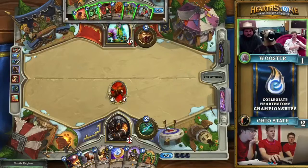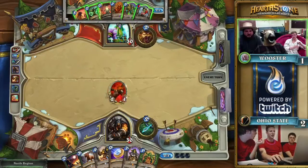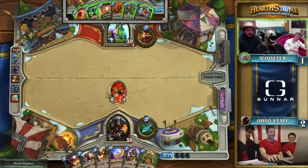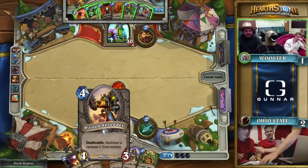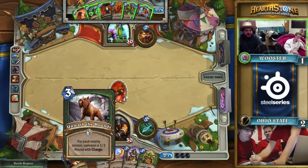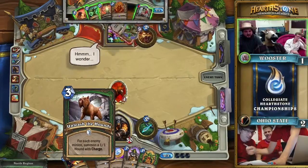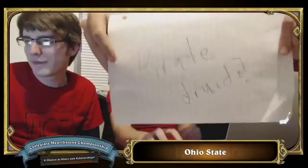That's a super strong follow-up. They can challenge this board in a number of ways. Wooster, with all the options Ohio State has, is going to have to just rely on their curve to get the job done in the meantime, which is a tough thing to do. Even though Leok is great when you already have board presence, when it's just sitting there on an empty board, he's lonely — shouting for his bros.